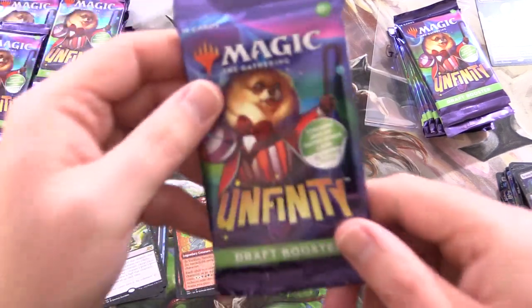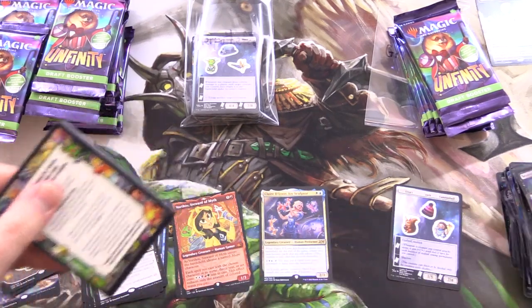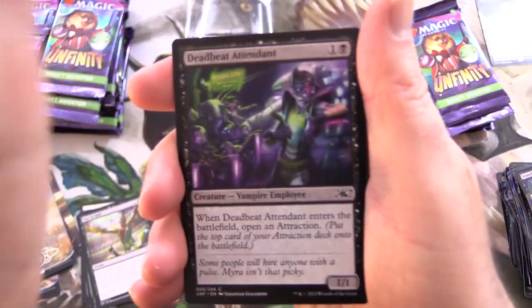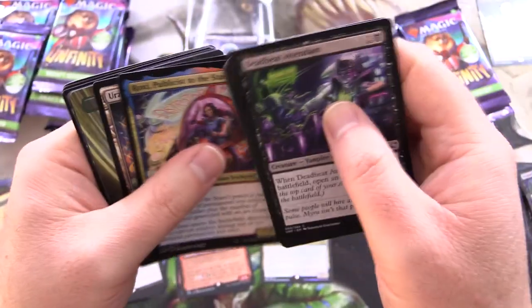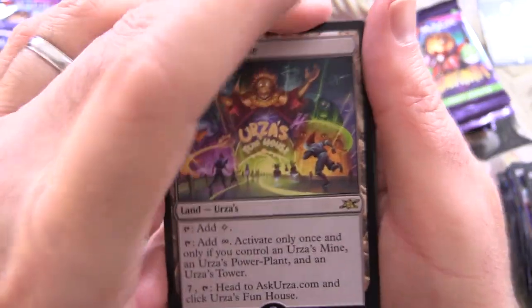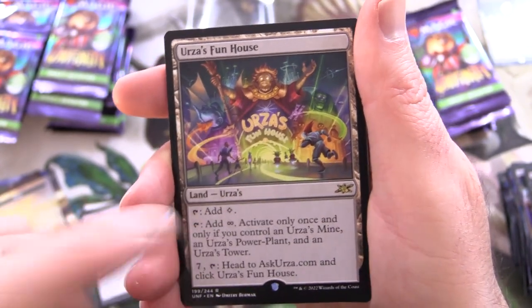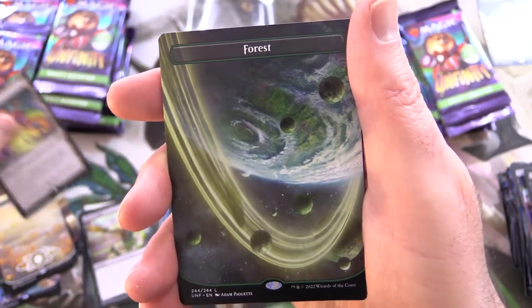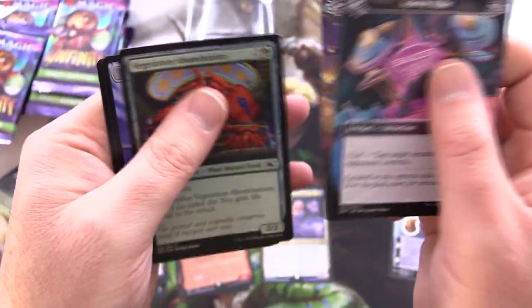Let's open some more channel packs. I can hear Grey Gamma grumbling — when are you going to open my packs? In due course, sir, please exercise some patience. We've got Urza's Fun House — that's pretty cool, a little bit of a Tron type reference there. And a regular forest.